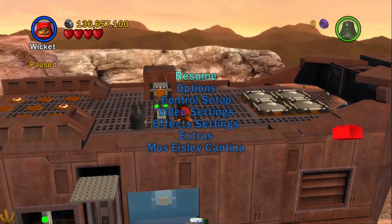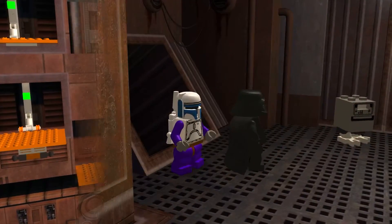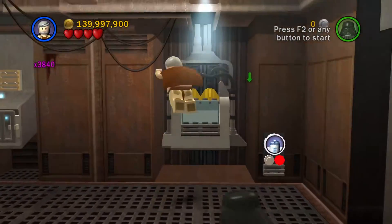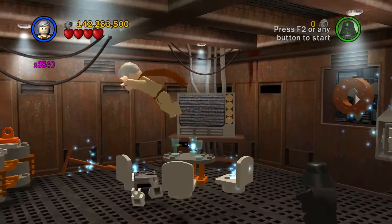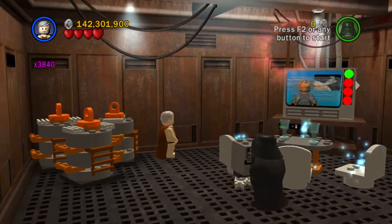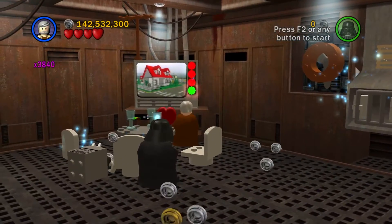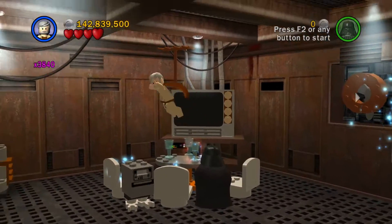Are there any more collectibles to get here? I don't think so — there's just too much left of this level for there to be any more blue canisters yet. There is something here — when we attach this, we will get Star Wars on the TV, and I think we can change the channel with the dark side. Yeah, that's kind of cool — you can go through the full cycle there.